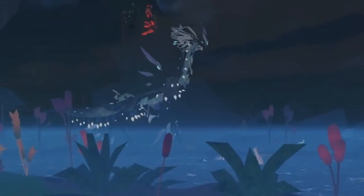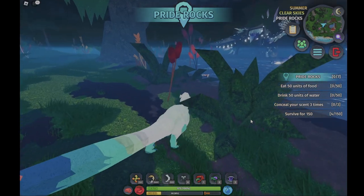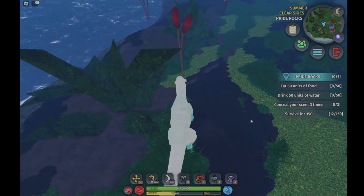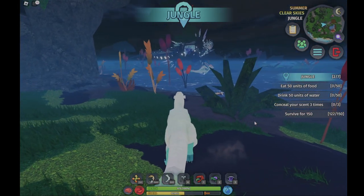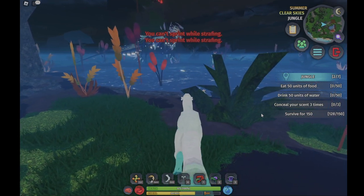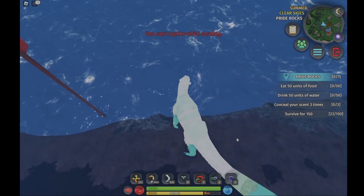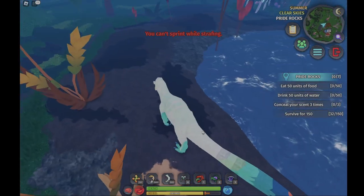When you turn invisible it doesn't immediately reveal you anymore. You can walk sideways, forwards, and backwards — strafing is in! The burial board is absolutely ginormous. Once you press curdle, you can strafe.